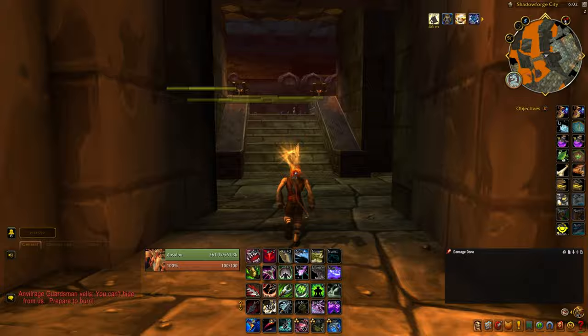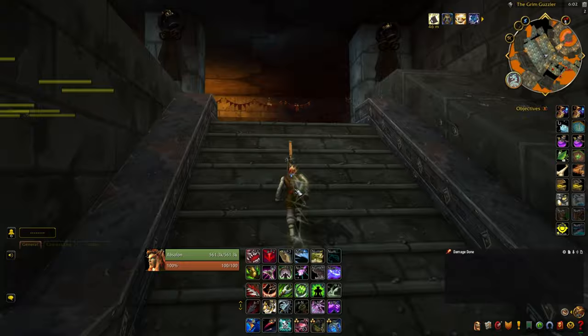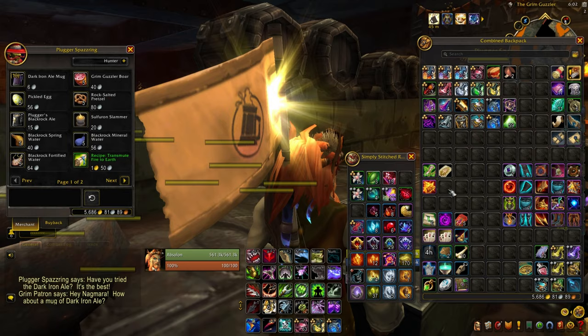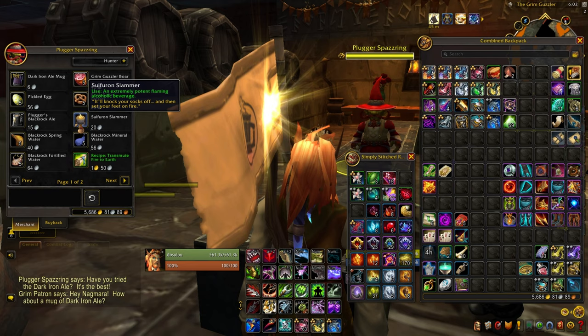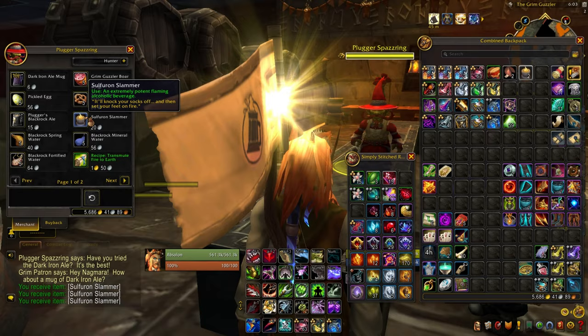So we're now about to enter the Grim Guzzler. This is the trick to finding the Pink Elec — your character has to be drunk. One of two ways to do this: if you have the goggles from the quests you can pick up during the Brewfest event, when you put them on they make it seem as though your character is tipsy. If you don't have those, come up to Plugger Spaz Ring and he sells some libations. Don't buy the Sulphuron Slammer — that doesn't work. Just get the Plugger's Black Rock Ale and drink until it says your character is drunk.